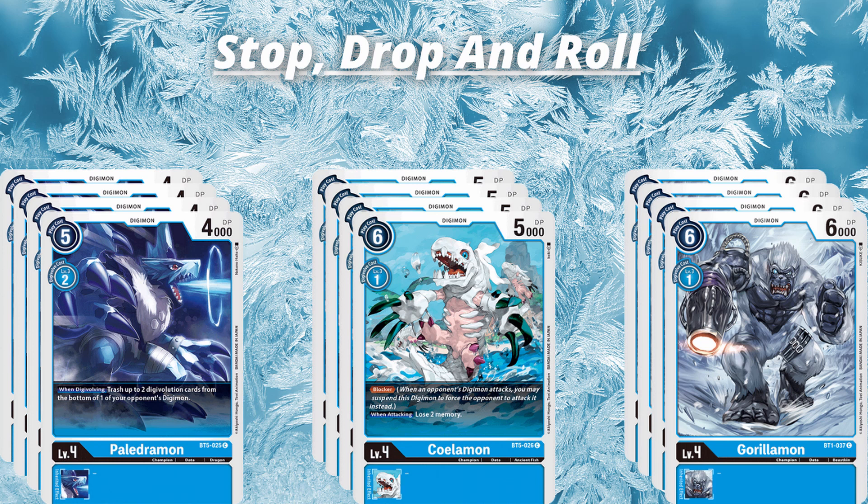Essentially every deck should be running these 1-cost blockers now just to make it so you have a blocker in play just so you can survive for another turn or two. Then we have Guerillamon, which is again a 1-cost level 4 Digimon. Sometimes you just want to get to the next Digivolution Source as fast as you can — in this case they're pretty good. Guerillamon's a pretty chunky monkey boy. Guerillamon will be getting an Alter Art reprint in the V Drummond deck, just coming out with BT6 for us.